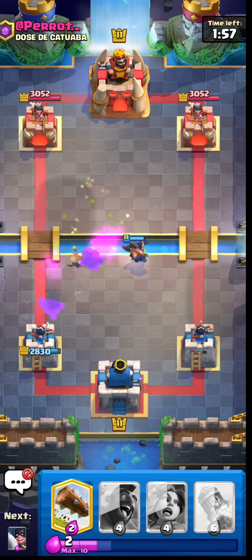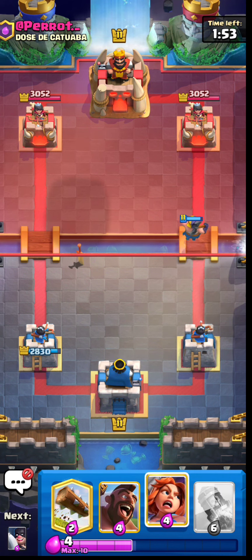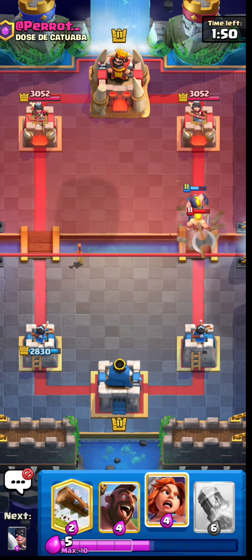If my opponent was smart, they would have placed the E-Giant at the bridge. In this matchup, I think it's better to focus more on defense than attack, because the enemy has two really good counters to the hog.